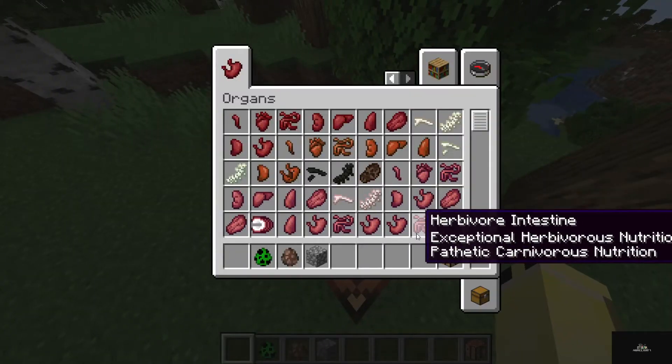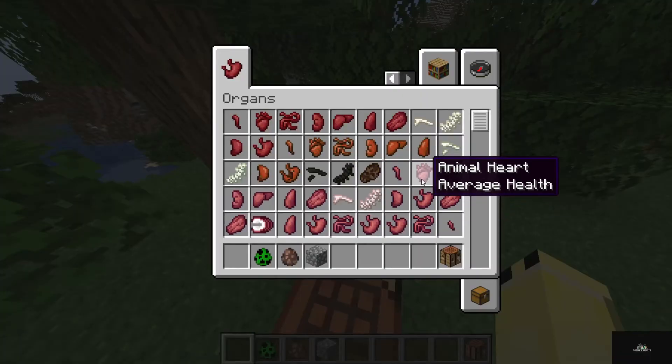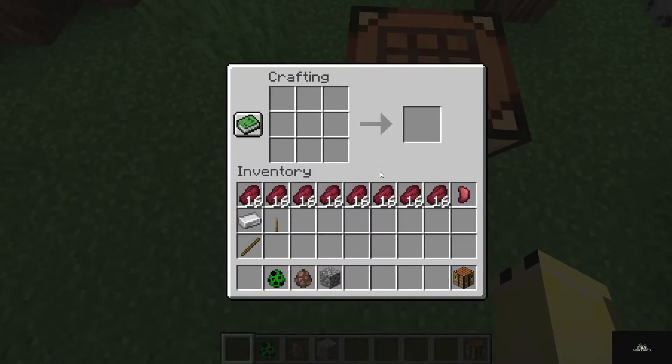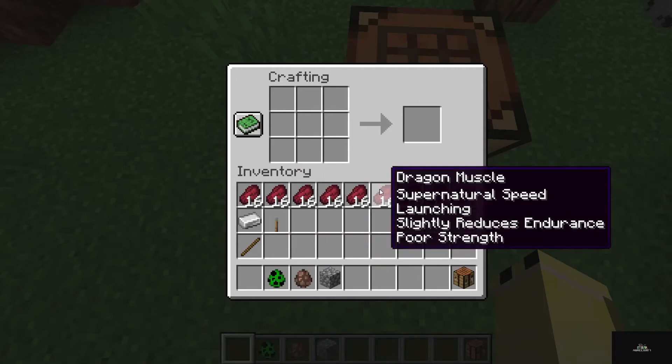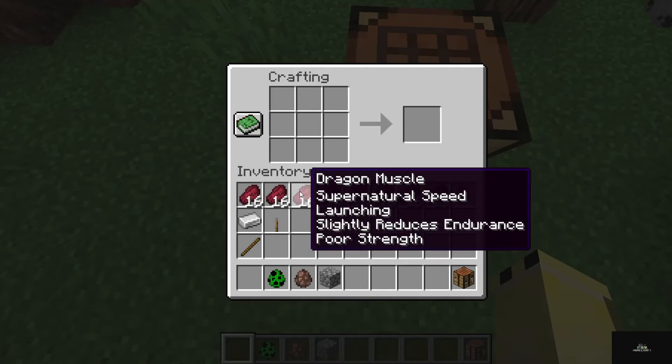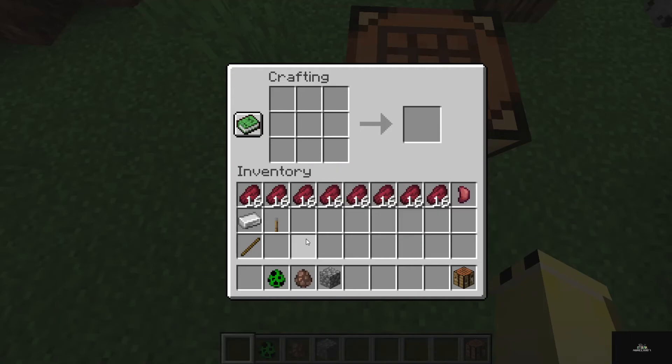You're going to need a chest opener. A chest opener allows you to open other stuff's organs to take them and make yourself better. Like, you can take this from the Ender Dragon using a chest opener and get it. To make the chest opener, you're going to need one stake, one iron, and one lever — and that is how you make the chest opener.